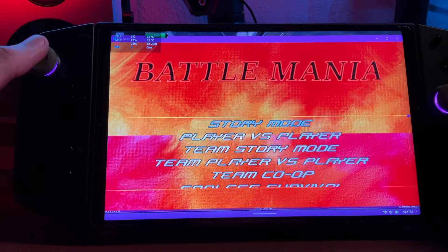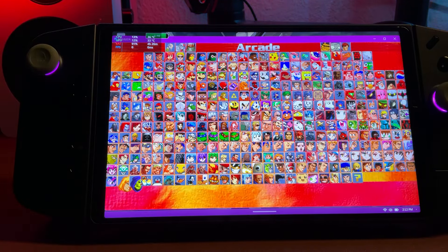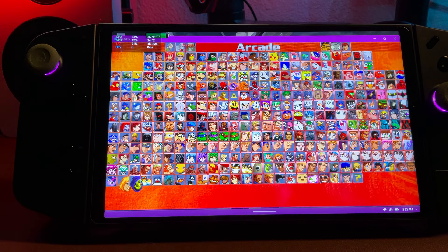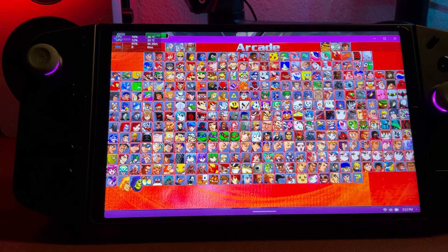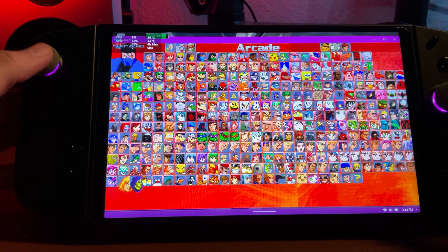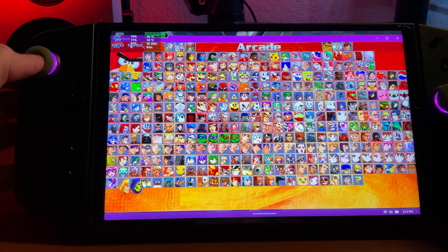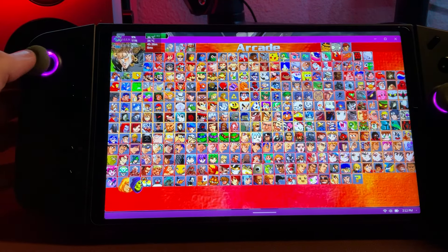In Story Mode, look at these characters — you've got the Ninja Turtles, Master Chief, Iron Man, Mario and Luigi. There's just a crazy team-based roster. I won't get too far into it. I'm going to go random — there are just so many people I don't even know who to choose. They've even got Flappy Bird in here.